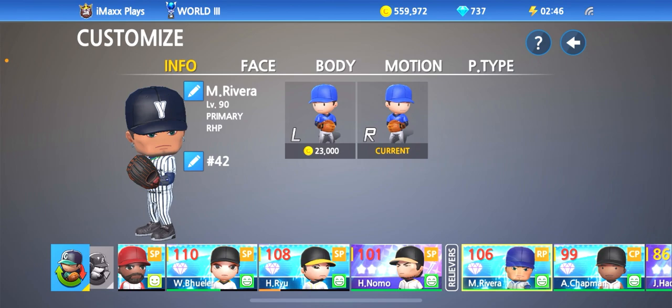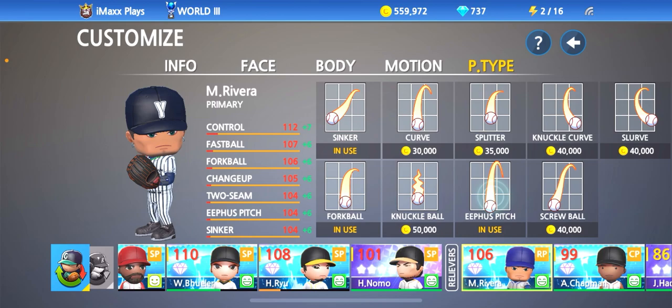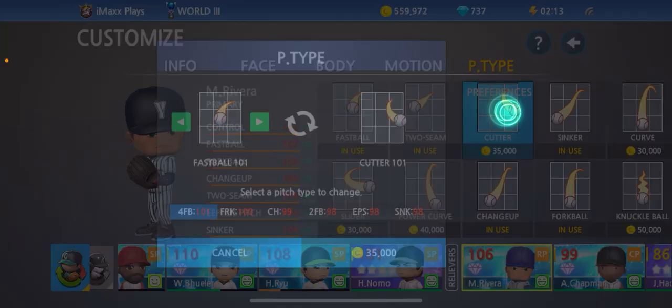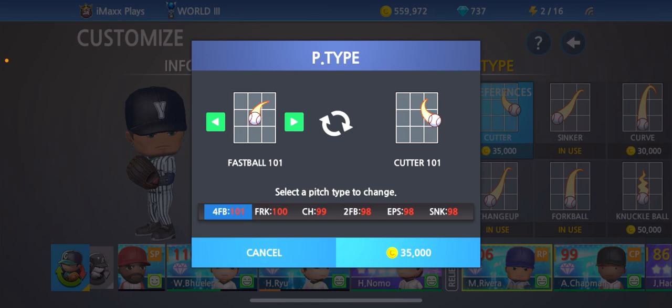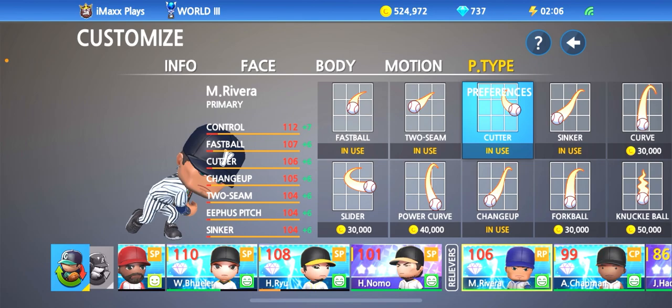Let's not forget the most important part. If you guys know Mariano Rivera, his most infamous pitch was probably his cutter, and we're gonna go ahead and equip that. So let's switch one of these out — I say we get rid of the forkball and get the cutter instead. The forkball is right here, let's make that purchase.